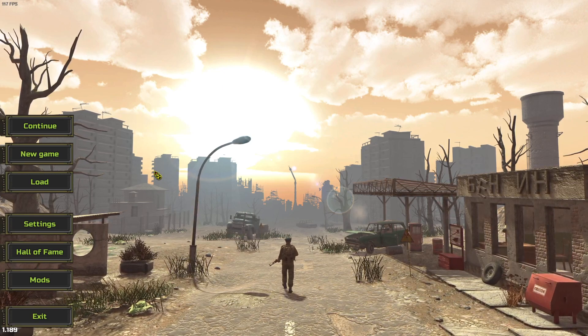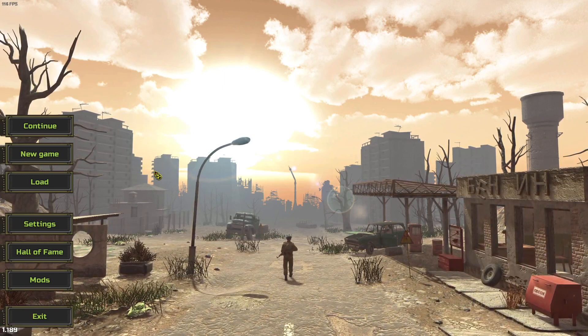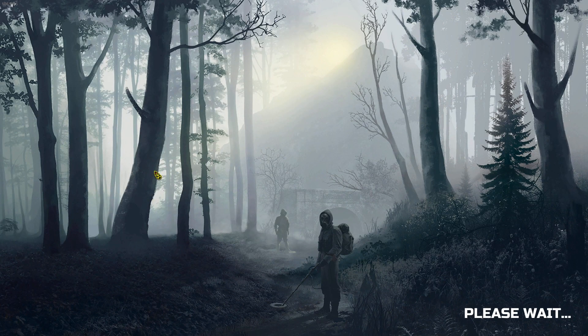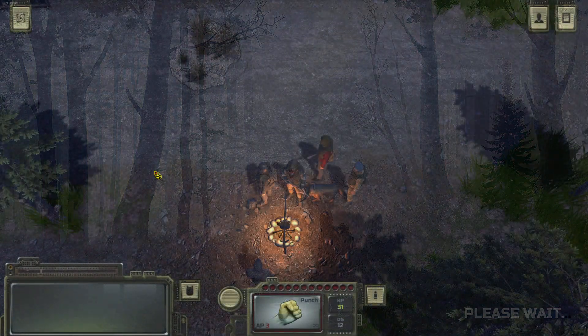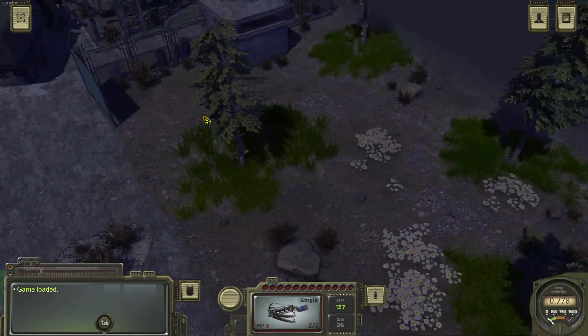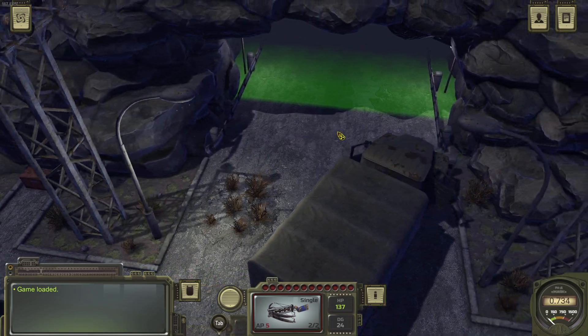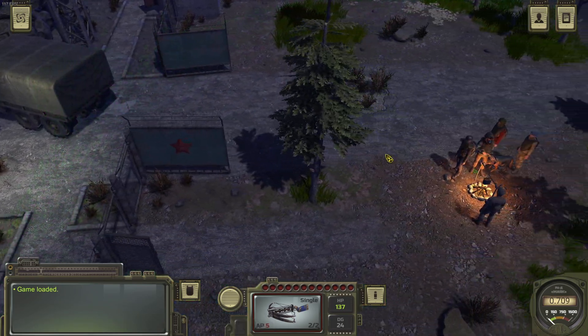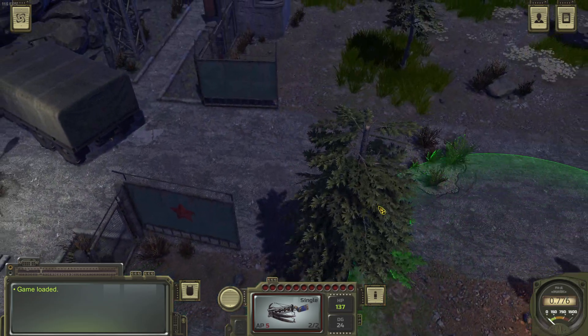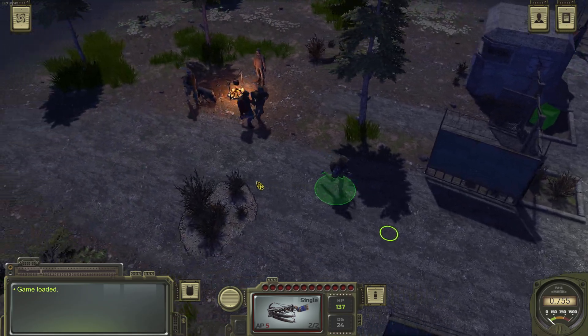Hello, survivors of the apocalypse. Welcome back to Atom RPG and playing hardball. We have found the bunker in the mountain pass of Woos. Here's the entrance and we will see what is going on inside in just a moment. There's a red star on the gate, so let's check this one out.